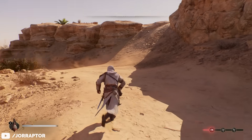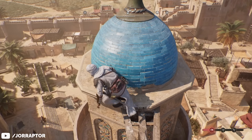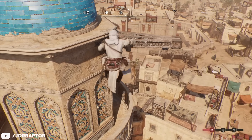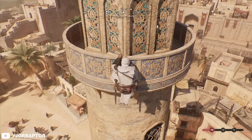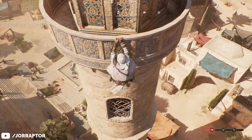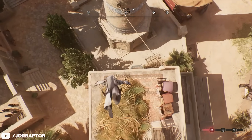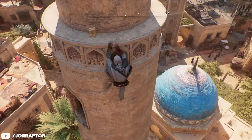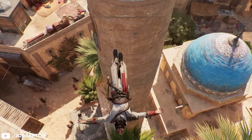Stainless also shared some nice tricks. One involves doing a backwards dive from certain viewpoints — go a bit below the viewpoint and press backwards with the stick, then press X on PlayStation or A on Xbox, and you'll do a cool backflip into a haystack. Stainless then combined this with Assassin's Focus to take out an enemy, and that does look pretty cool.